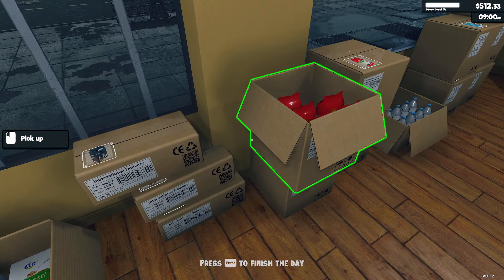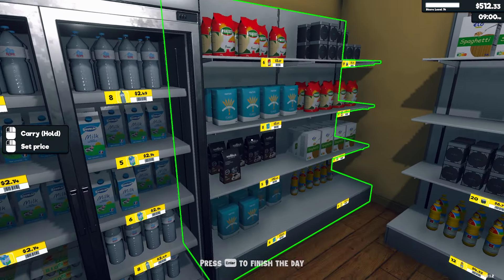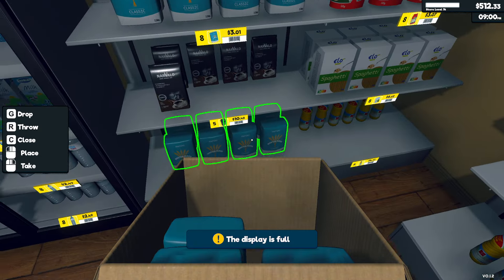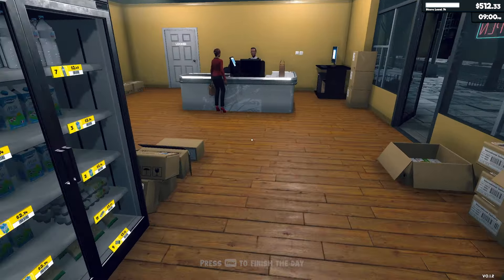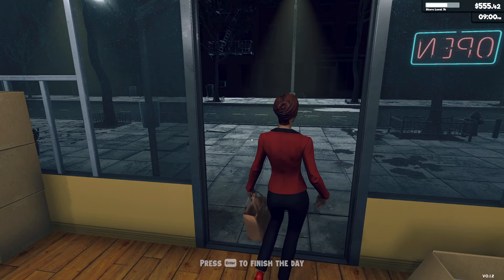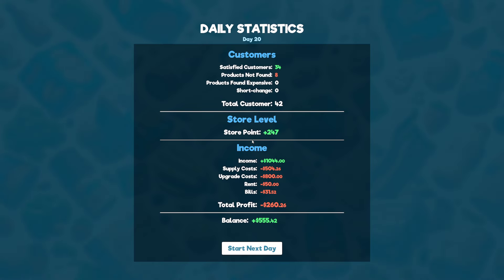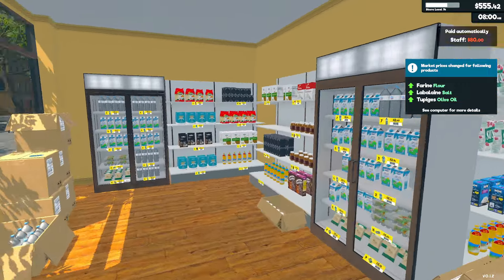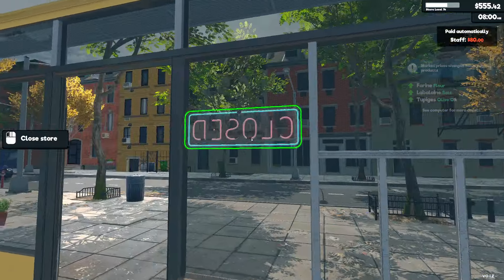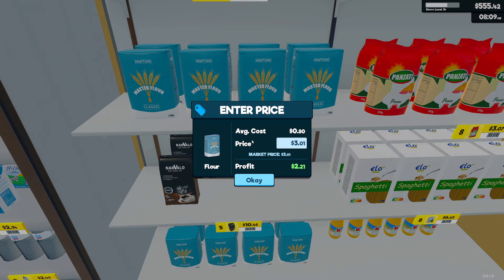I'm gonna wait for this customer to finish before I forward the day - we need to make money. That lady spent 43 bucks, thanks! 34 customers, 8 products not found, one thousand dollar income - nice start! Next day: flower, salt, and oil needed. Oh look, now it tells you what's missing.